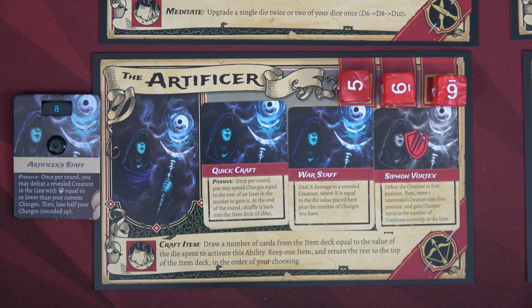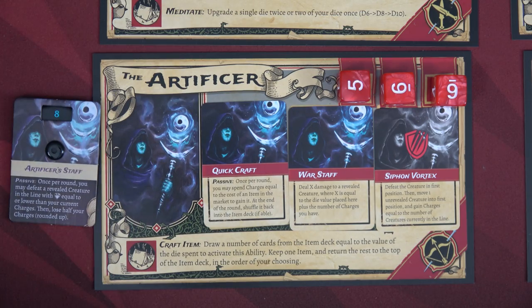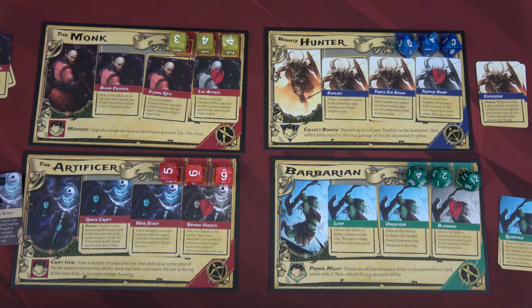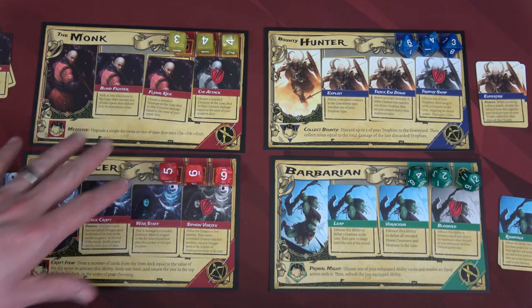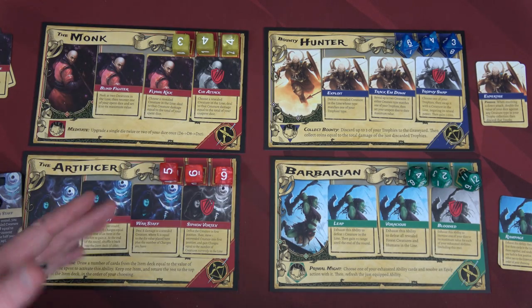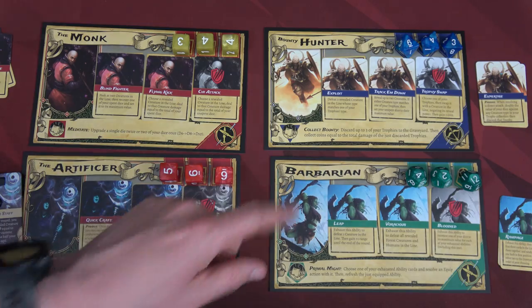The Artificer also has a Craft Item ability: draw cards from the item deck equal to the value of the die spent, keep one item, and return the rest to the top of the deck in order of your choosing. The max items you can have is two — not counting the Artificer's staff. Importantly, the Monk and Barbarian are melee characters and can only do direct attacks to the first-position enemy, while the Artificer and Bounty Hunter are ranged and can attack the first and second positions.